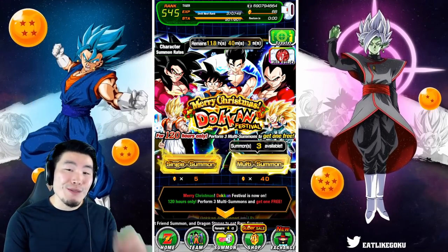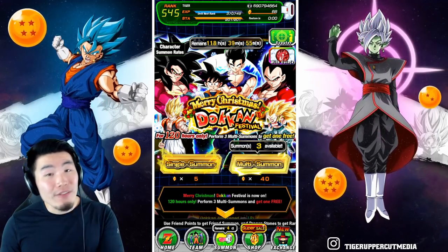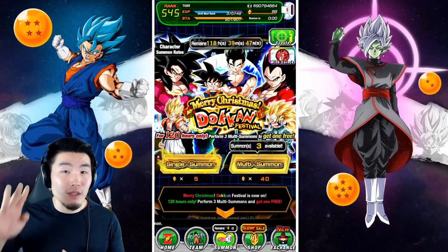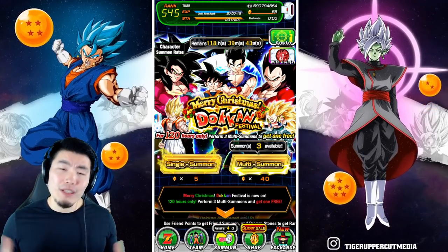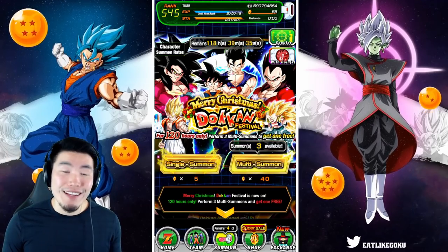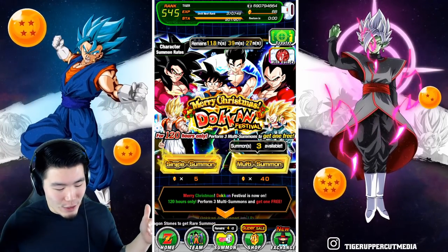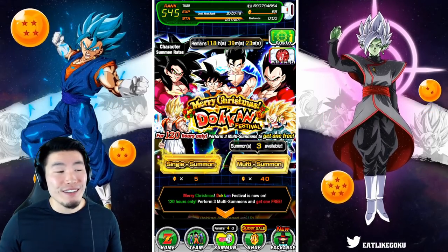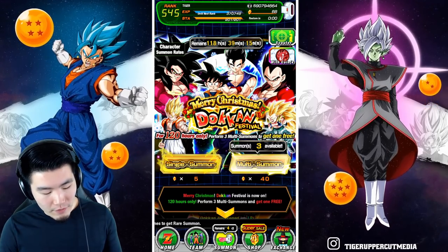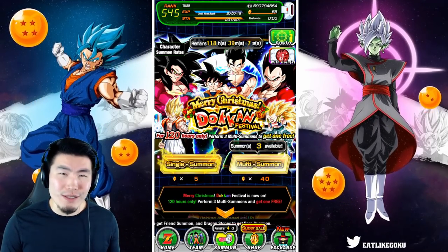So 40 stones per multi. The way this works is that the first three multis are extra discounted — so they're 40 stones each — and then you get the free multi. And then after that there's going to be regular 50-stone multis, but also the fourth multi will be free for the next four days. So you have four days to do this. This is completely unexpected — I just expected this to be the same thing as what JP got. But since it is Christmas on Global, Bandai decided to give us a nice bonus, and this actually drastically, drastically increases the value of this banner. So four multis for the price of 120 stones, which is really, really good.